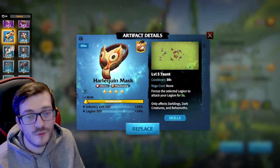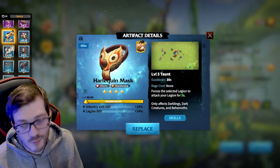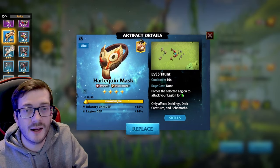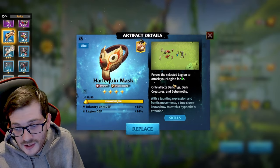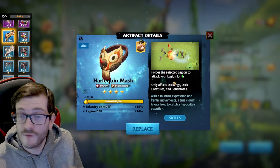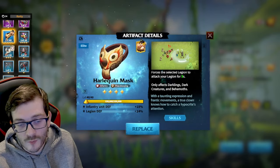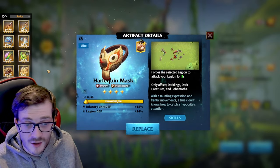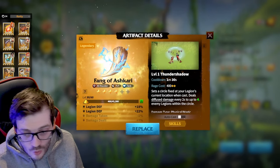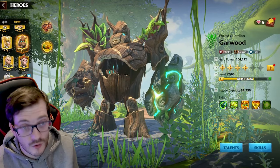Harlequin's Mask is a staple for this march — please max it out as fast as possible. You will be the main tank lead in behemoth raids and you need this artifact to taunt the behemoth and keep its aggro away from your allies. Besides that, I wouldn't recommend much else — maybe Fang, but I think you can choose better options.